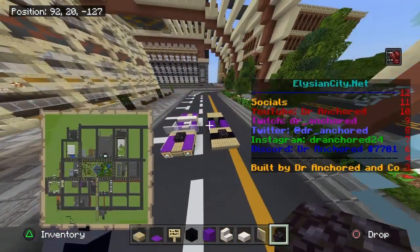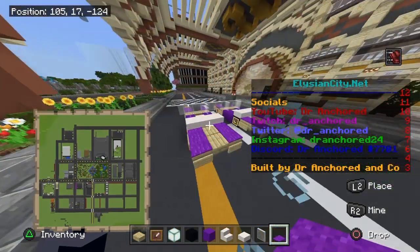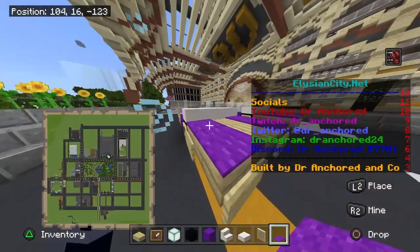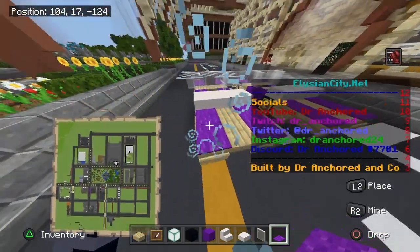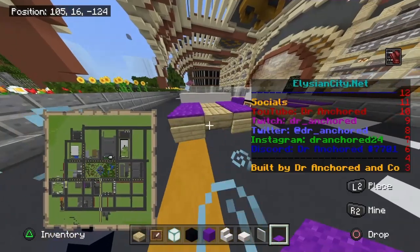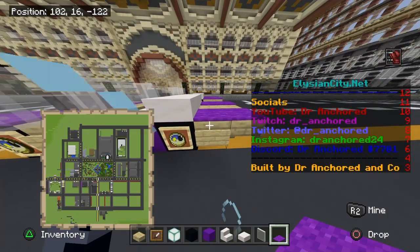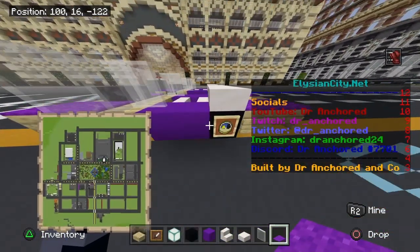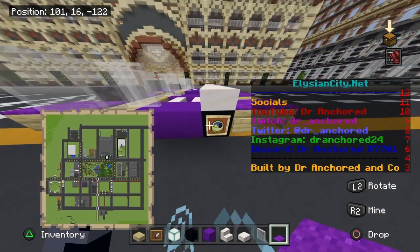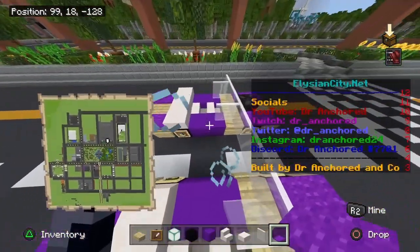Now for the fun customizable parts of your lowrider. Place two bright purple carpets on top, then do the same on the other side. Place signs on either side of the slab block, and a sign on the opposite side too. Then place an item frame with clocks in it for your wheels — repeat this on all of the wheels.